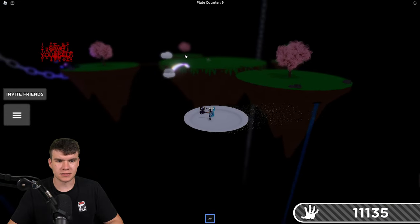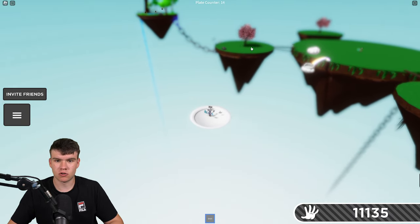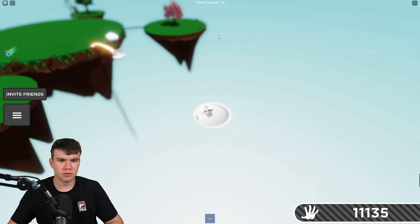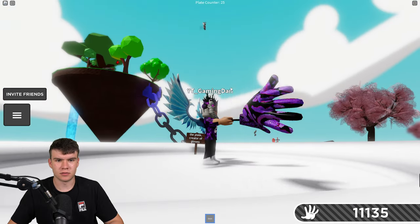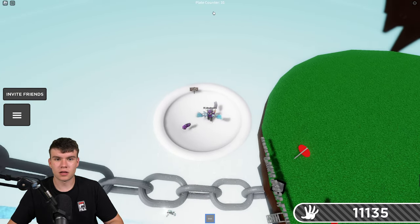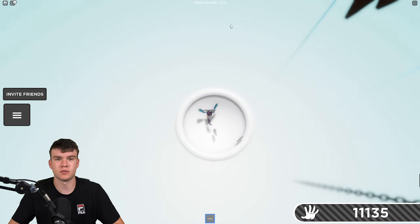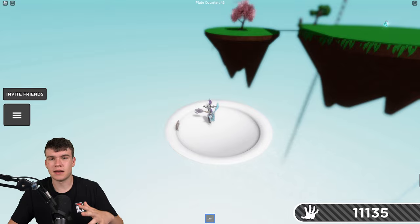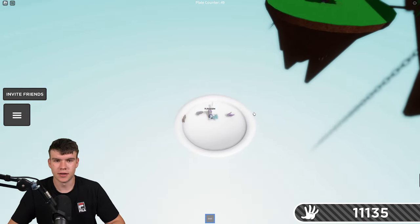There are several jump-on points — that point over there, this island which you can get across by going over that bridge, and also this one down here. These three are probably going to be the main ones where you get on the plate. Once you guys are on the plate, you're going to want to have a look at the plate counter at the top. What you need to do is get the plate counter up to 600. Now, you must be in a normal server — you cannot do this in a VIP server because it won't work, so just keep that in mind.